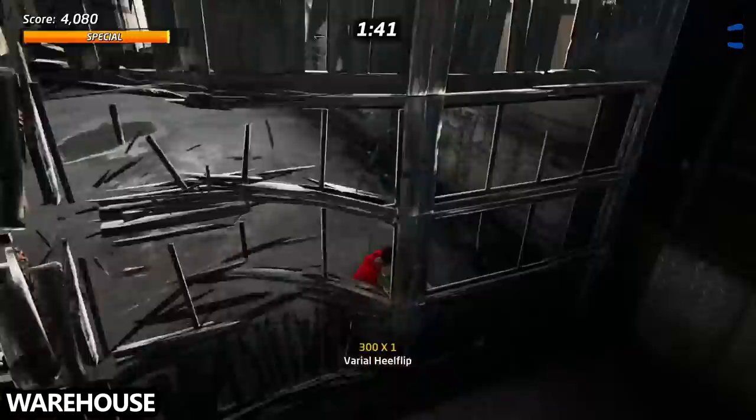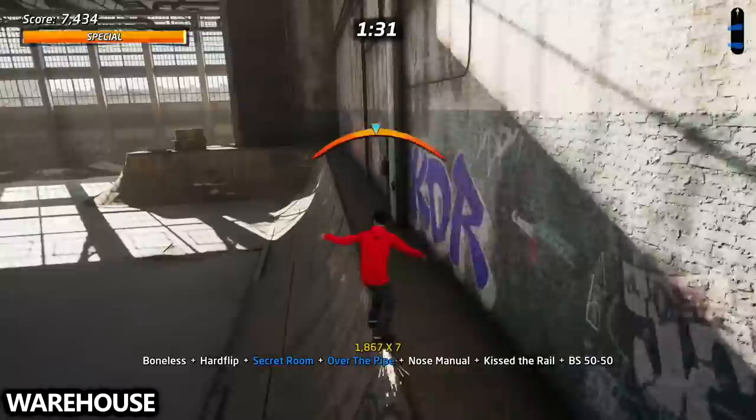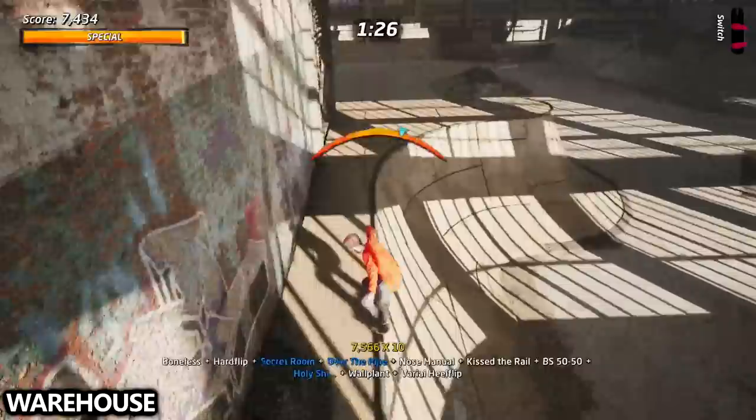We'll start off with Warehouse, one of the easiest ones by far. What you'll want to do is come down the ramp on the right hand side, boneless through the secret room and get the over the pipe gap, landing into the grind and holding the grind all the way from beginning to end to get the holy shh. Make sure you also cleanly land so that it counts.